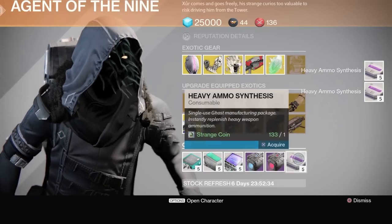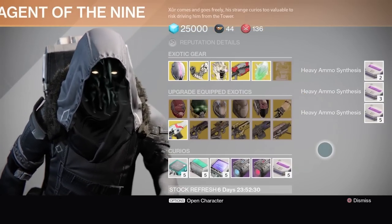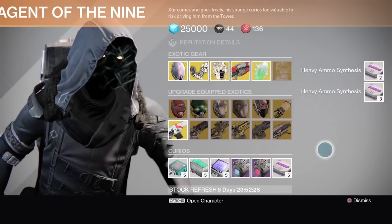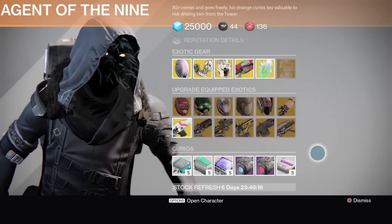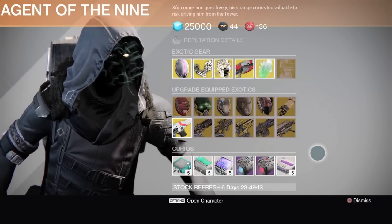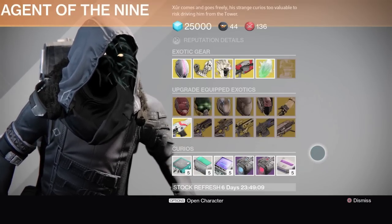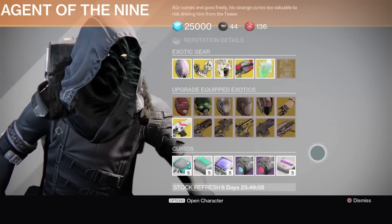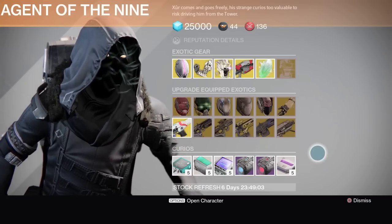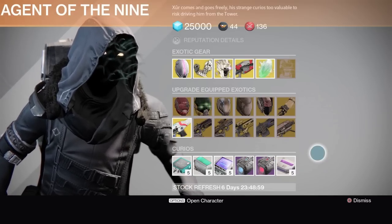Let me know in the comments what you guys bought. I'm so psyched about that warlock helmet — is it rare? I've almost never seen it; none of my friends have it. I think once or twice I ran into someone in the strike playlist with it. The helmet's at light 14 — it's gonna be hard to use because I love my Ruin Wings. Maybe I'll use Ruin Wings to get all my Gjallarhorn rockets, then switch over to the helmet on Crota's End when I need it.